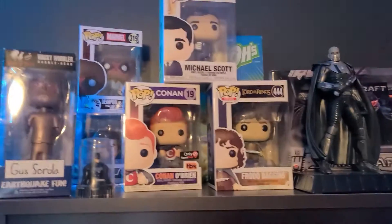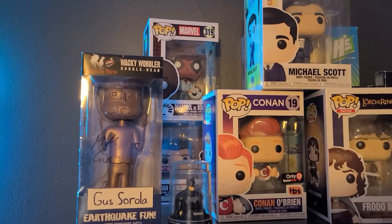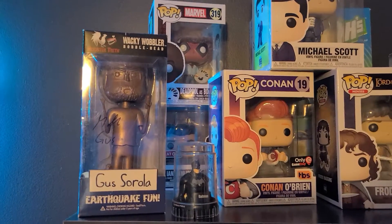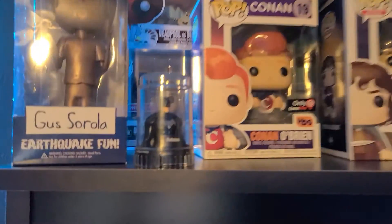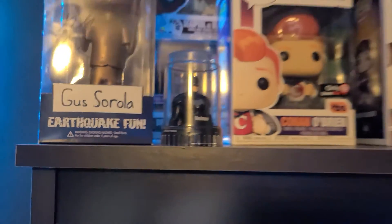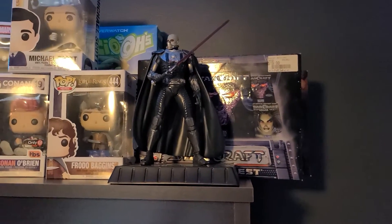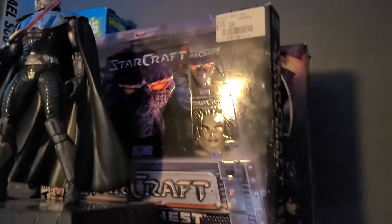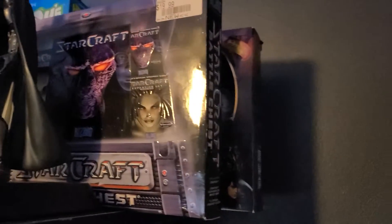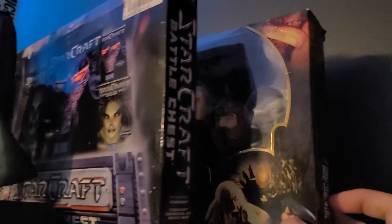Over to the nerd shelf. Up here we got a bunch of Funko Pops. I've got this Rooster Teeth Gus Sorola signed bobblehead — I got it from buying something from their store. I got this Batman thing from the top of my daughter's juice. Darth Malgus from Star Wars: The Old Republic Collector's Edition. I got a box of Lucios in the back, the original StarCraft Battle Chest, and these Lord of the Rings PEZ dispensers I've never opened.